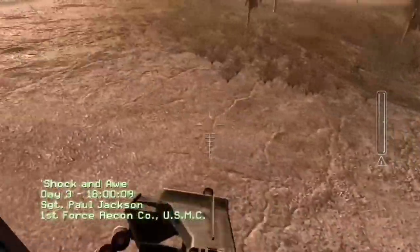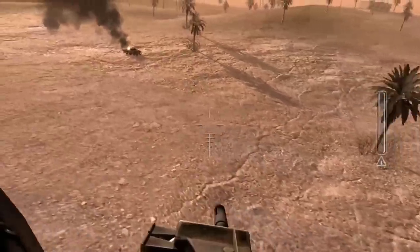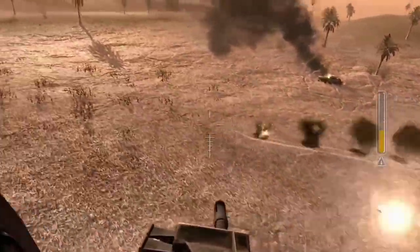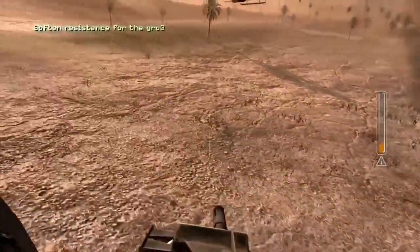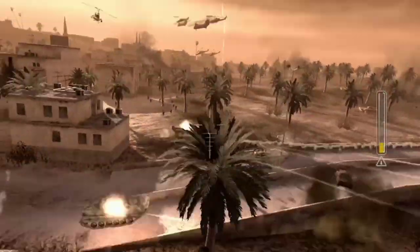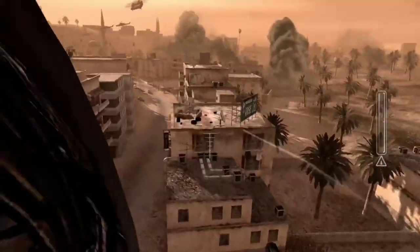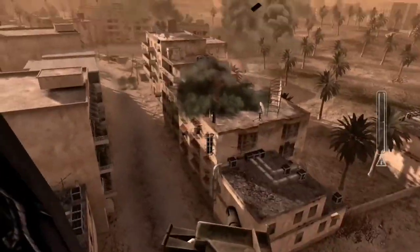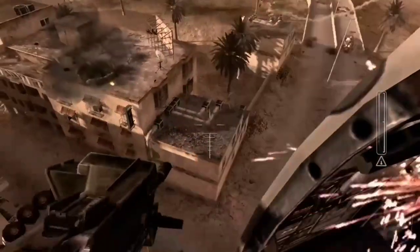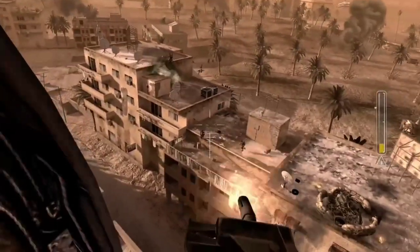The next launcher is the Mark 19 automatic grenade launcher. It is modeled after the Mark 19 grenade launcher. In single player, this weapon is only used in the mission Shock and Awe in the helicopter segments. The weapon is automatic and fires infinite grenades with an overheating feature.